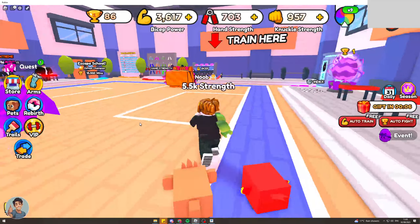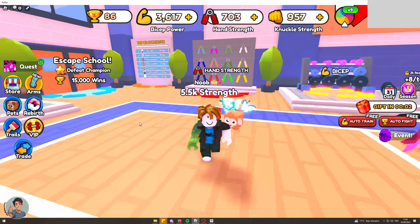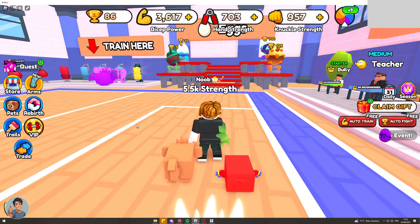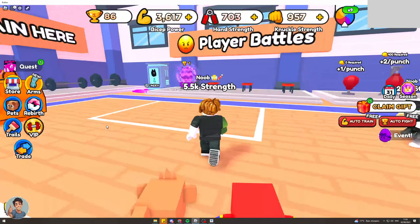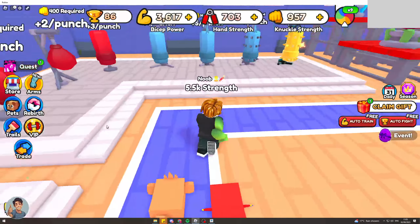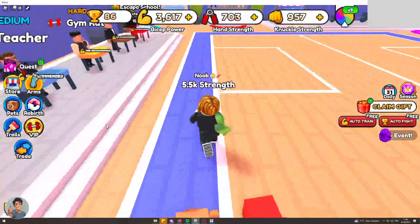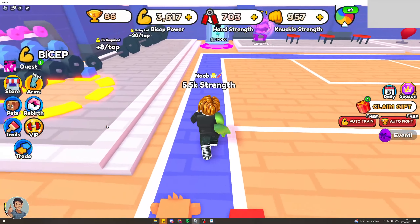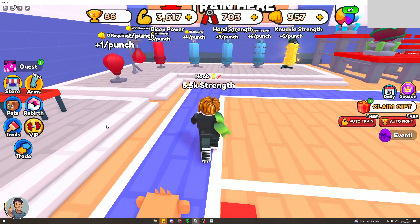In today's video I'm going to teach you how to get strength really quickly in Arm Wrestle Simulator. Before I get into this video I want to say please make sure you watch this video the whole way through and pay close attention to ensure you get every step correct and you can get all the strength that you need quickly. This method is actually really going to be good and if you follow everything I tell you, you can actually get to the final world within 24 hours quite easily. So with that being said, let's get right into this video.